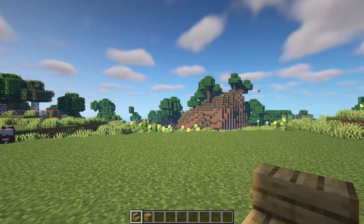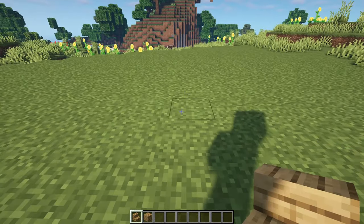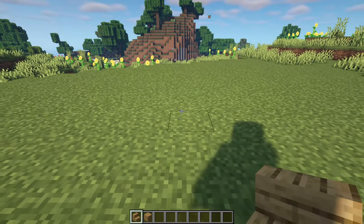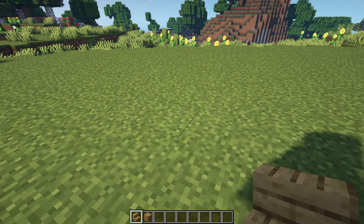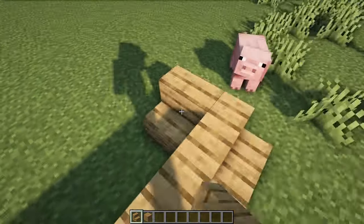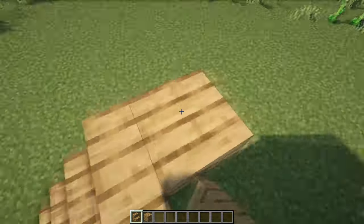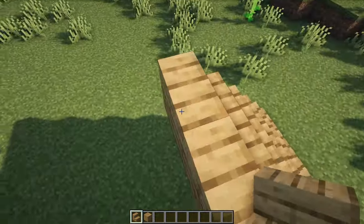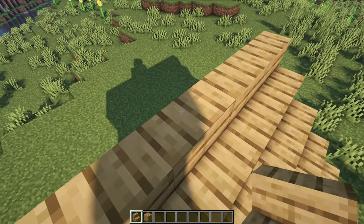To start off, we're going to do the middle section of the base and then start work on the houses afterwards. We're going to begin with our oak stairs and planks and start with a line of stairs going one, two, three, four and five blocks across. We then need to do that four more times, so there is a second row and then two more after that, so you eventually end up with a four block high staircase.